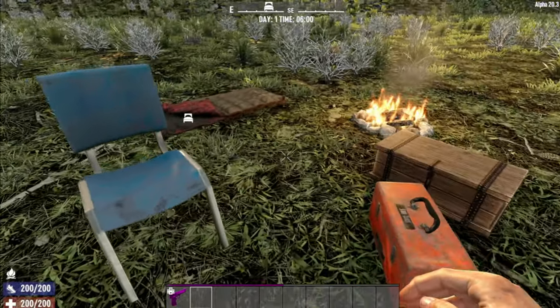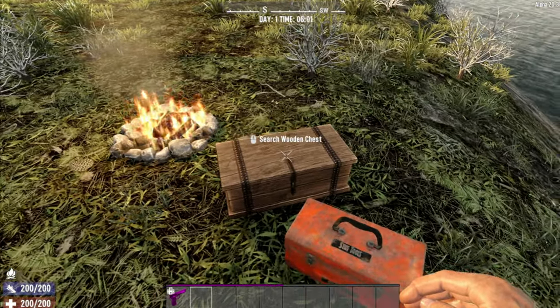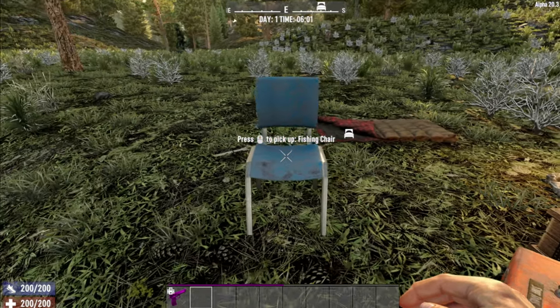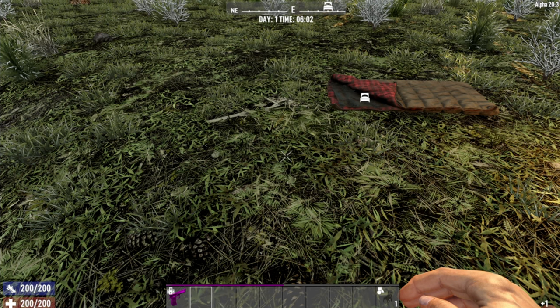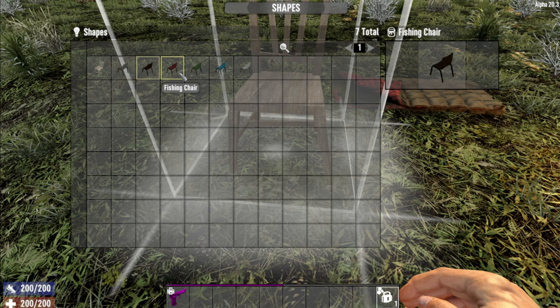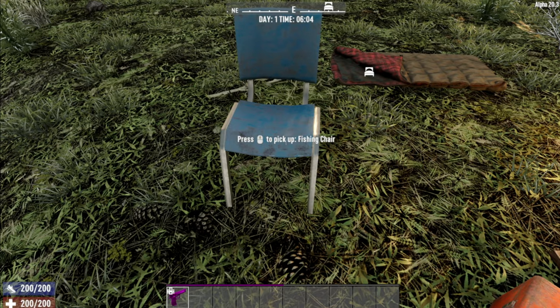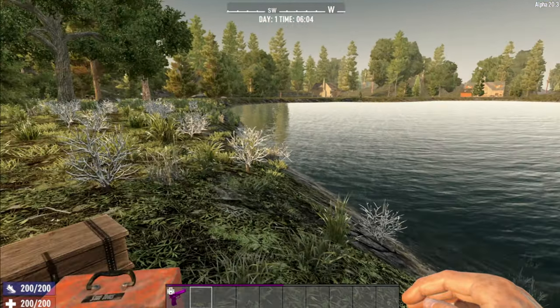I'm all set up for a nice fishing day. We have the bedroll, I've got my campfire going. It's been a bit cold overnight. My chest, my toolbox, and here is the first part of the mod — this is the fishing chair. Now the fishing chair looks a lot like the normal chair. If we hold R and change shape we will see some various colours. I do like this blue. We'll plonk that down and we can sit out here and look at the lake.